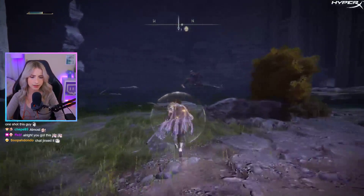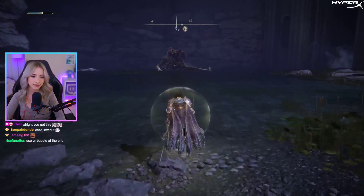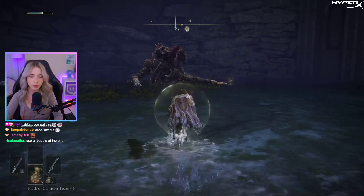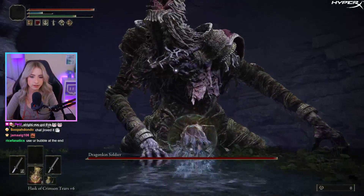I'm gonna be upgrading my mind as well because my FP bar is so tiny. Using your bubble at the end is not gonna make it any different — having to use your bubble takes a whole turn of either hitting him or healing. It's a waste of a turn.